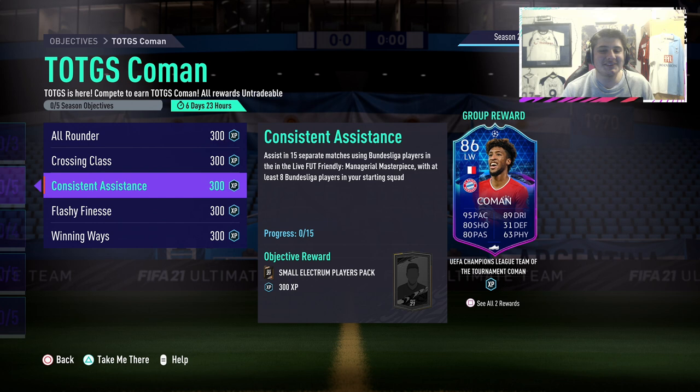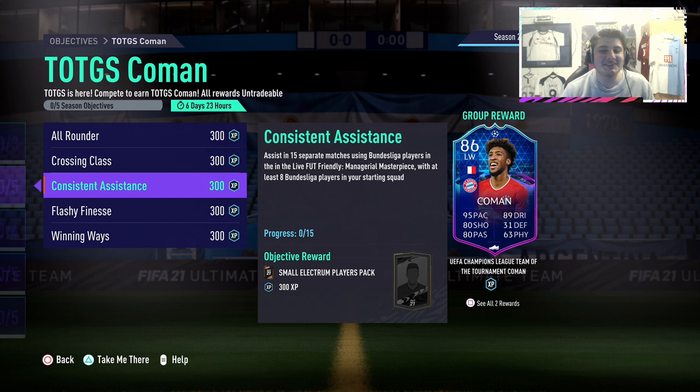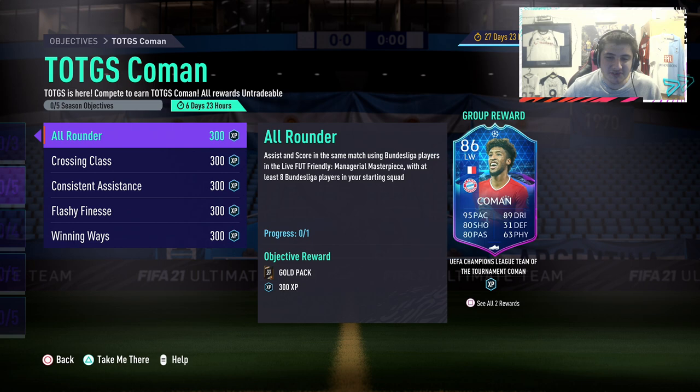For the assist objective, assist with a cross using a Bundesliga player — and that will be doing three objectives at once, as long as you also get the goal. That is literally it. We're going to quickly move on to the team that I would recommend.